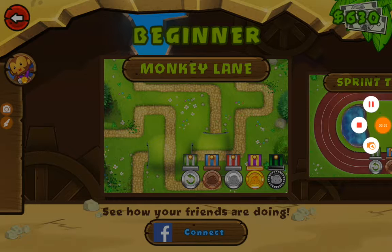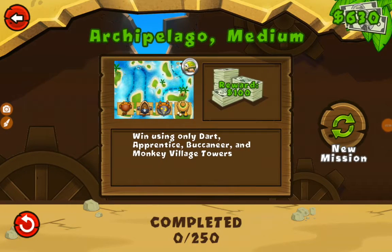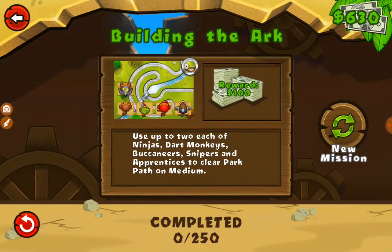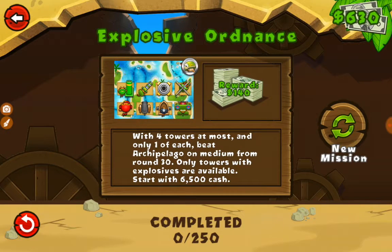Most challenges restrict engineers, bloon chippers, and submarines because they're newly added. So if you don't see any submarines, engineers, or bloon chippers available, it's because they cannot be used in challenges that restrict towers.